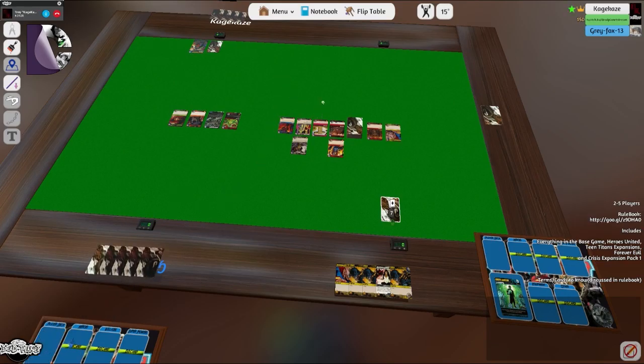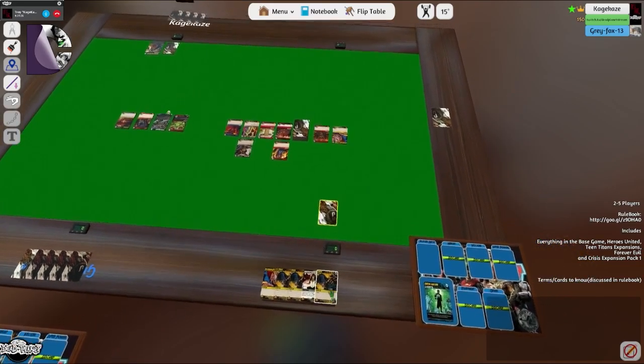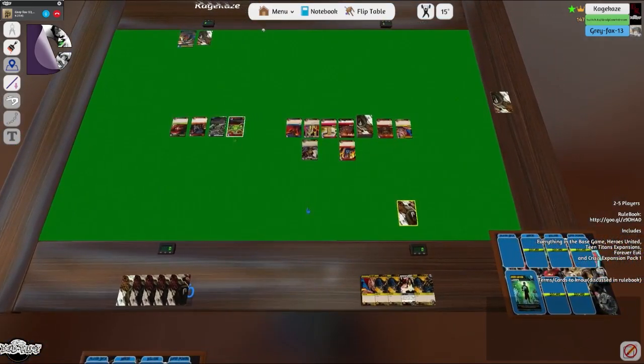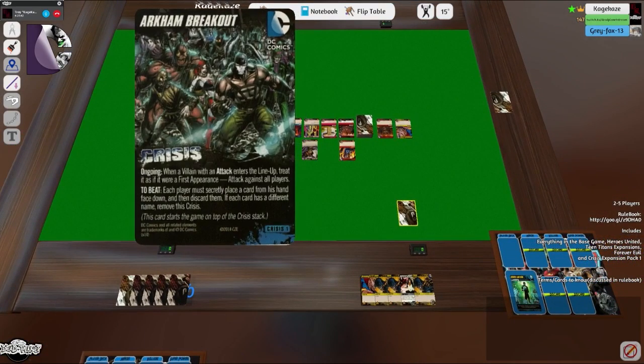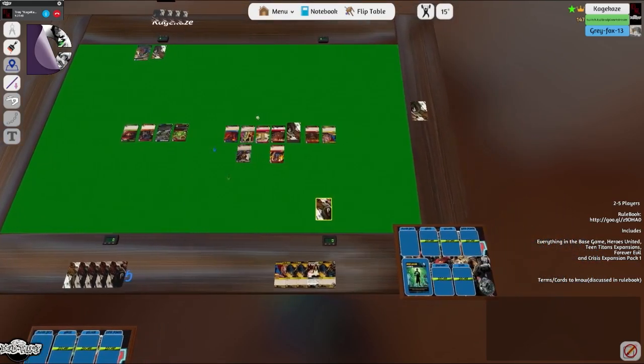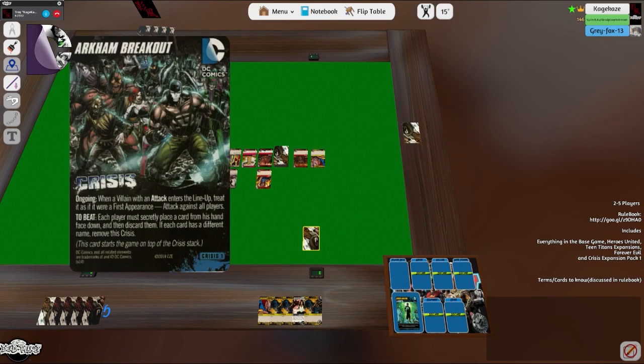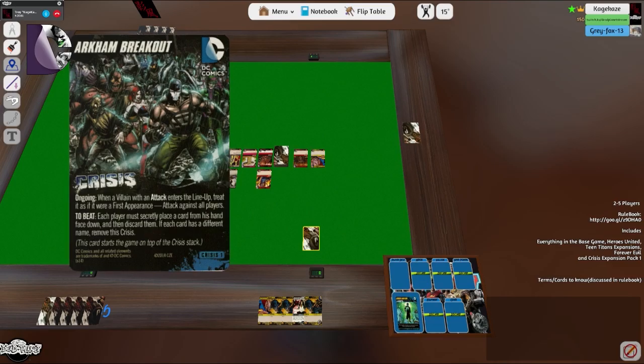I grace you with my presence! Now I'm going to ask — for this crisis, do you guys have non-starter cards in hand? Yes, I do. All right, I think I'm just going to get rid of the villain and then we can resolve the crisis. It's unfortunate because I have a really good setup, but I want to get rid of this crisis so we can work on Ras.